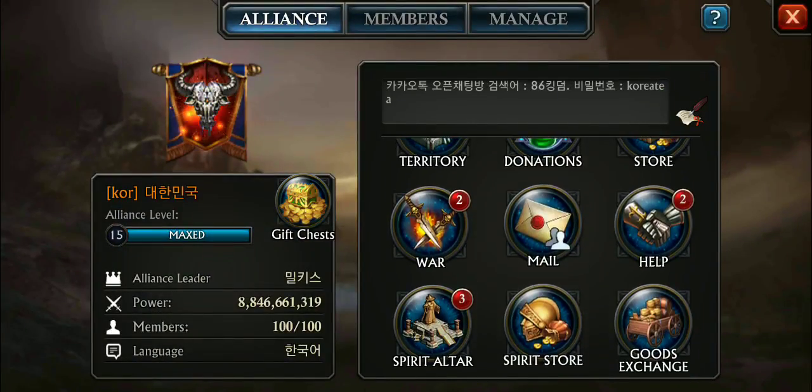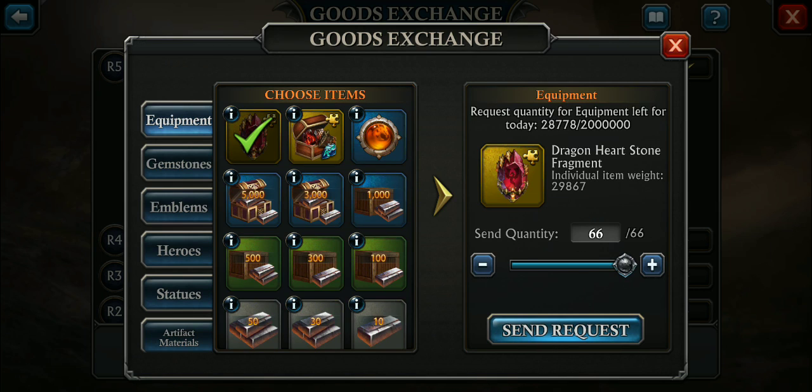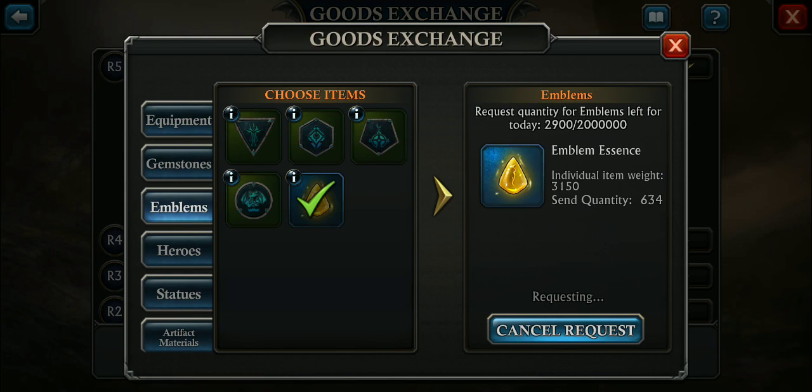The other cool thing I like about this update is the goods exchange. Here you can get 66 of these — whether it's rare mat or dragon heart stone frags, they're essentially the same. This is what I like: you can now get or exchange for dragon emblem essence — 634 a day, whereas before it was zero. It was really hard to get those base-level emblems before. Being able to do 634 a day — not bad.